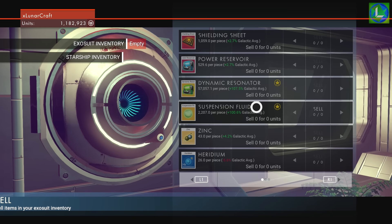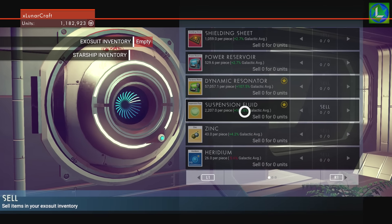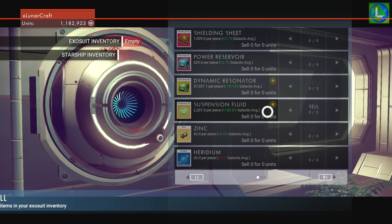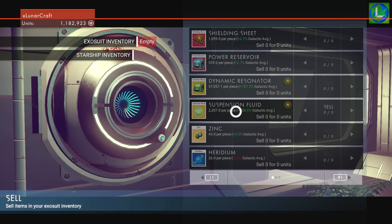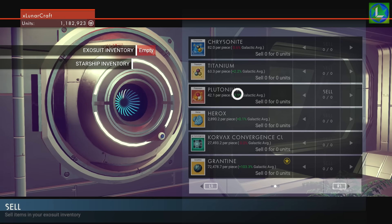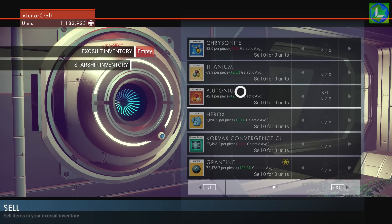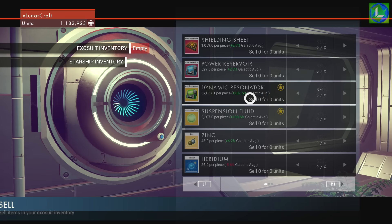We can do it with anything — like suspension fluid — but to buy it costs around 21,000 and you only get double, probably because you need it to fuel your FTL. So you can't really do it with suspension fluid. Things like plutonium you could get double, but you'd only get 80 per plutonium. If you're exploring on a planet you could easily gather loads of plutonium and still get a decent income, but this method with dynamic resonators is going to be the best.